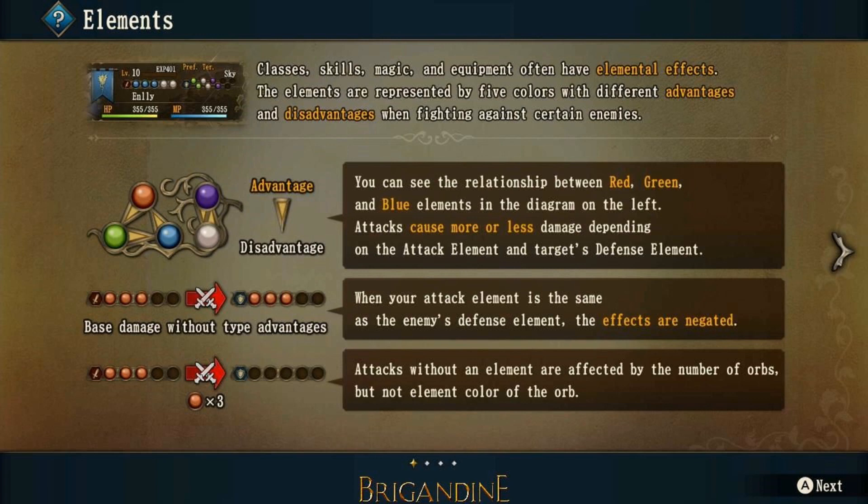Welcome back, Brigandine Enthusiasts. I want to welcome you to this video. This video is going to be an Element Advantage Guide, and it's going to go over why certain orbs have better elemental advantages than others, and what you can look forward to. So let's talk about this today.